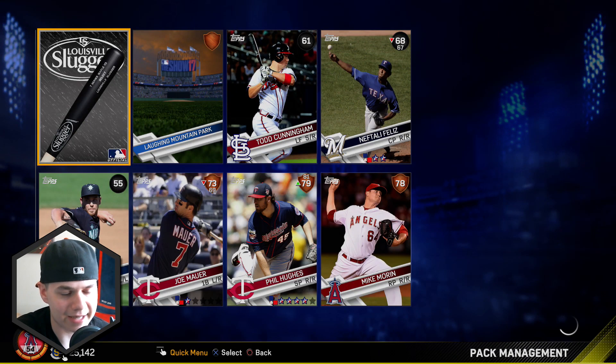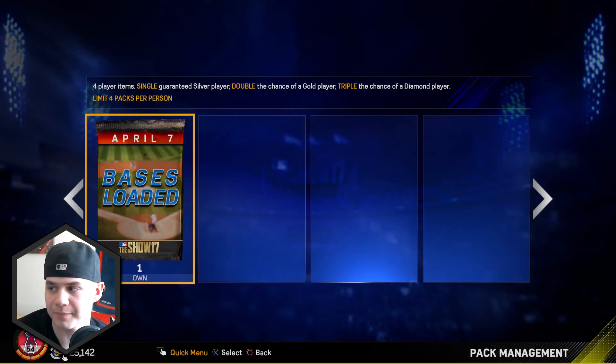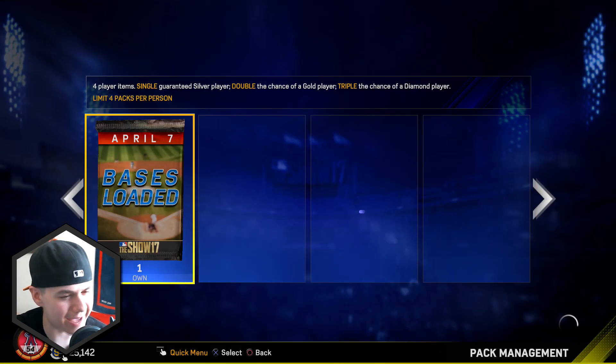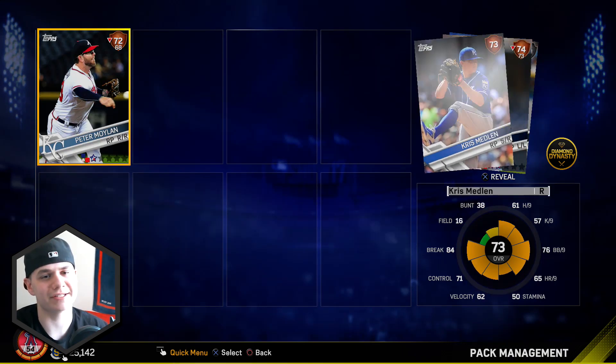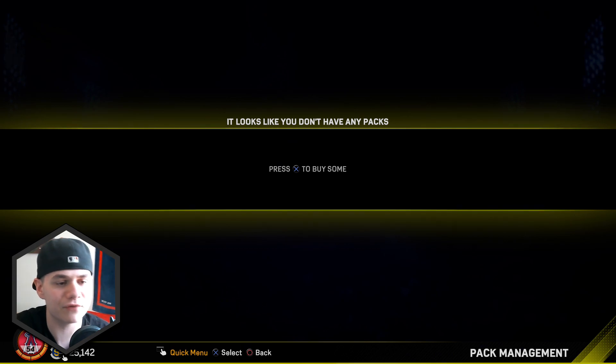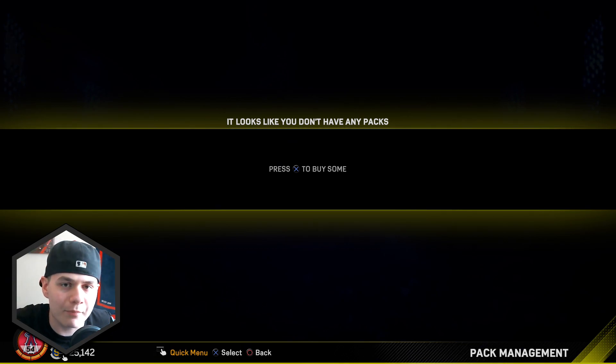Nothing in the standard packs. It comes down to the bases loaded pack, guys. Are we going to be able to make some magic happen? Here we go, last pack. Just a silver - Jake Odorizzi. So we did not get any gold players. It's kind of unfortunate, but that's what happens when you open packs.